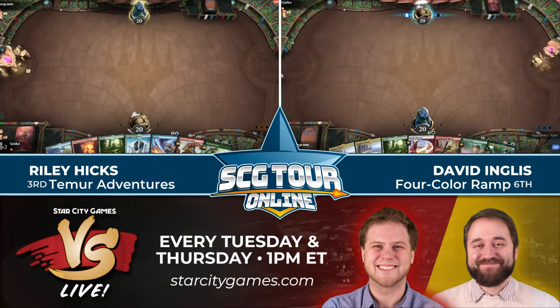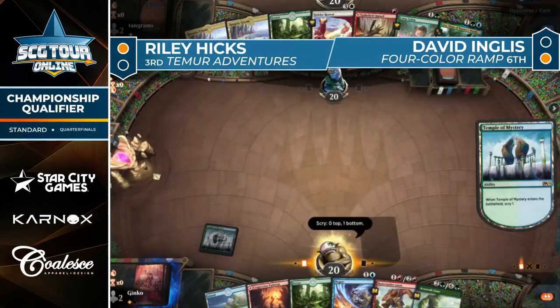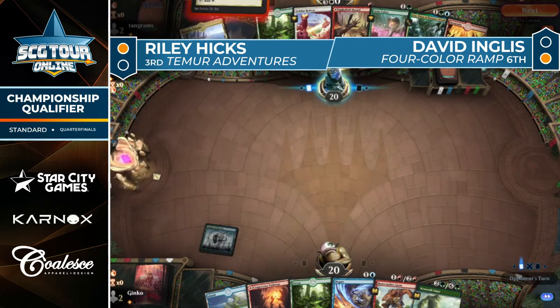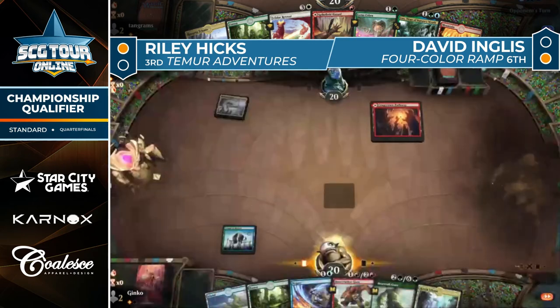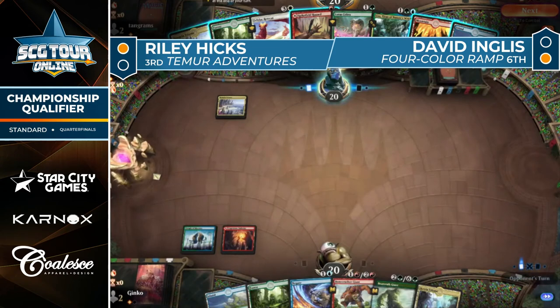That's a pretty interesting strategy — having no strategy at all. Two good seven-card hands here. One side has Cobra and Spike Field Hazard; the other has no real targets for Spike Field Hazard other than the back half of Brazen Borrower. The Bonecrusher Giant just being better than the opponent's Spike Field Hazard is kind of cool. Edgewall Innkeeper is a big interaction though — fair point.